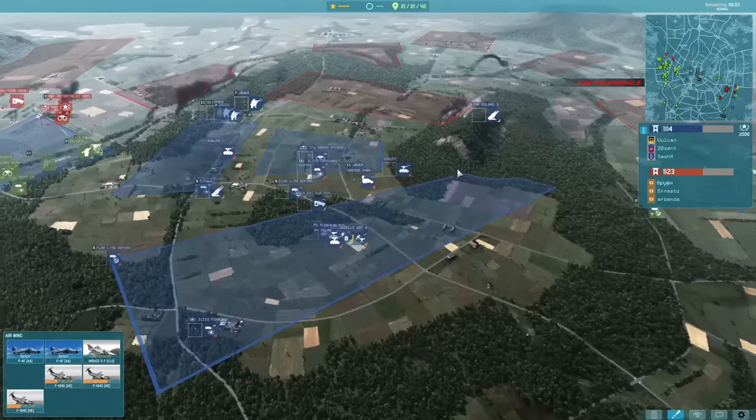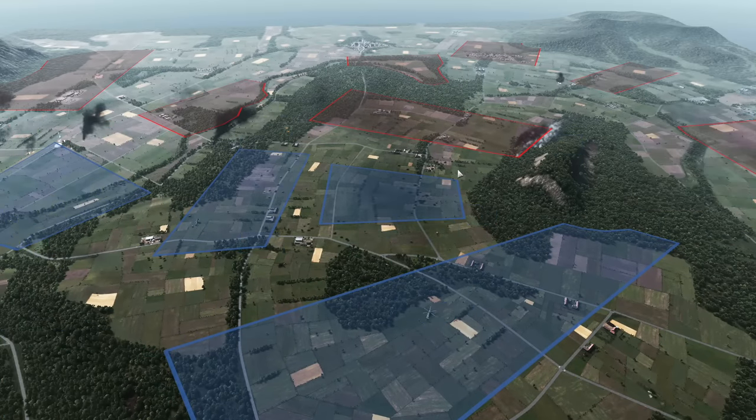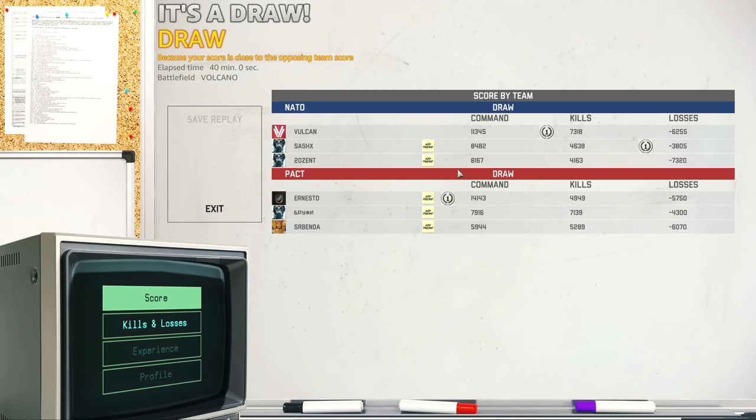With five seconds left on the clock it's very, very close on the score, and that means it's going to be a draw. A full 40 minute game, very very close, nearly got there with the win but not quite. It was very difficult to manage that push through the trees, and at the time when he pushed me back with the MI-24s, that was a pretty crucial moment - because if he hadn't done that it would have allowed me to get the command in there sooner and I would have been in a much better position score wise by the end of the game.